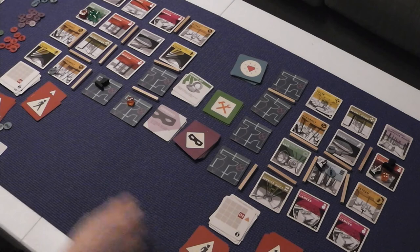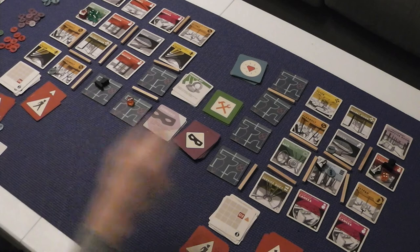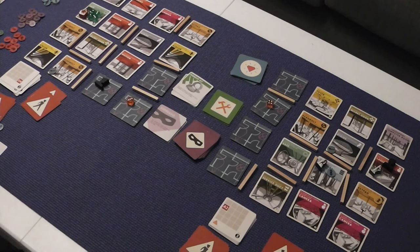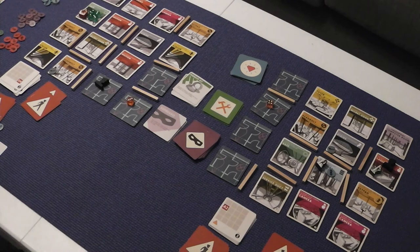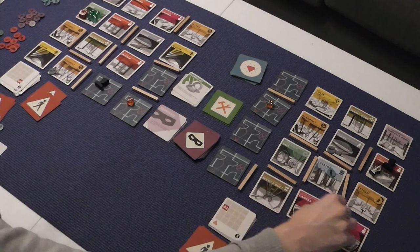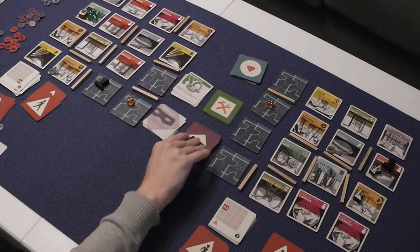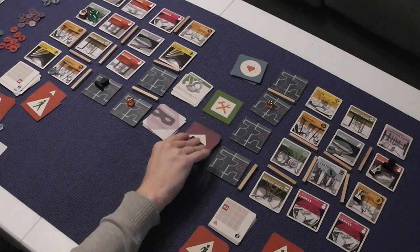Hawk — could just come and stamp because we know the guard's going the other way. One, two, three. That would mean an event because the Hawk's got the stamp. I think we're okay with taking an event, hopefully. See what happens. Jump the gun — skip the next player's turn. That's not what I wanted to happen. This guard moves four — one, two, three, four. So we're skipping the Rigger's turn. Then I'm going to get his break into the safe.